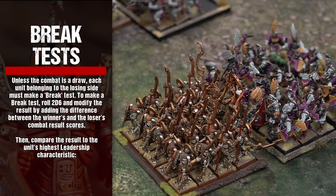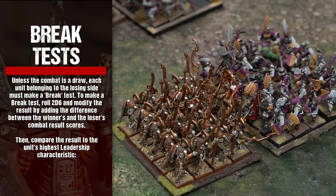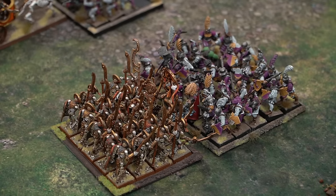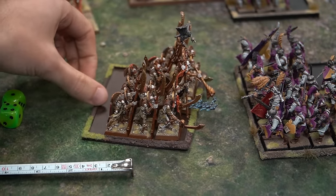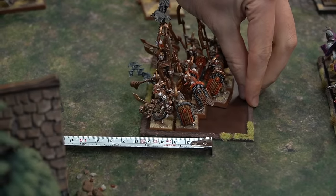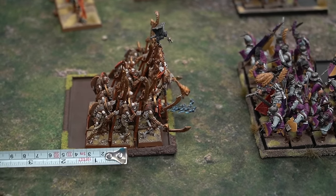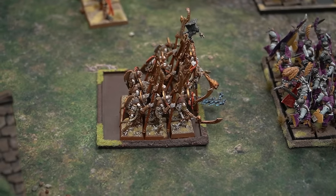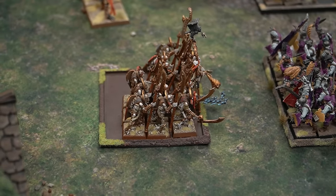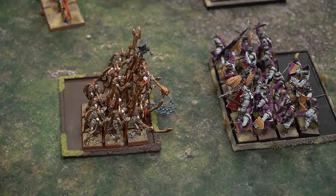Following combat resolution, we move on to break tests. Unless the combat is a draw, each unit belonging to the losing side must make a break test — roll 2D6 and modify the result by adding the difference between the winner's and the loser's combat result scores, then compare to the unit's highest leadership. If the natural roll is higher than the unit's leadership, the unit breaks and flees. If the natural roll is equal to or lower than leadership but the modified result is higher, the unit falls back in good order. If the modified result is equal to or lower than leadership, or if the roll is a natural double one, the unit gives ground.